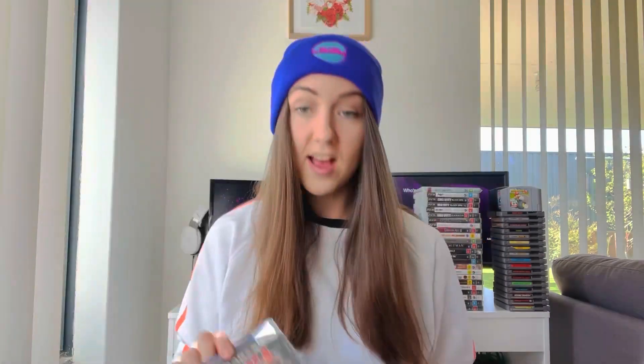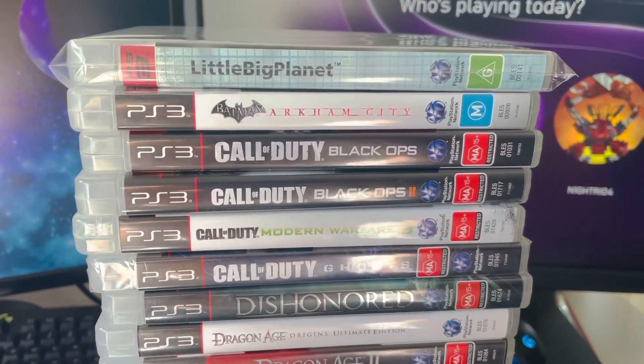On to PlayStation games — we got Crash 2: Cortex Strikes Back, Crash Bandicoot 3: Warped, and Alien Trilogy. On the PlayStation 2 we got Crash of the Titans, Prince of Persia: Sands of Time again because I love that game, The Sims Bustin' Out, Need for Speed Carbon, Final Fantasy X and X-2, and Turok Evolution.